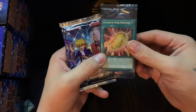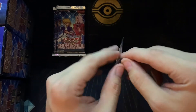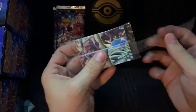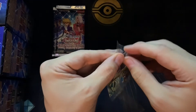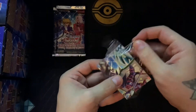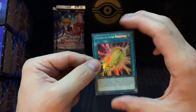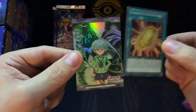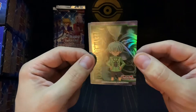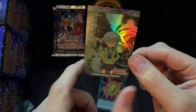I saw that we have the Cocoon of Ultra Evolution. I'll just open up all the boxes first and we can see what promos we get, and then we can open up the packs separately. So our first promo is the Cocoon of Ultra Evolution, and we have the Weevil Underwood — perfect pairing. What a combo. And that's actually really cool — these little full art cards with all the Yu-Gi-Oh! characters. Really nice.